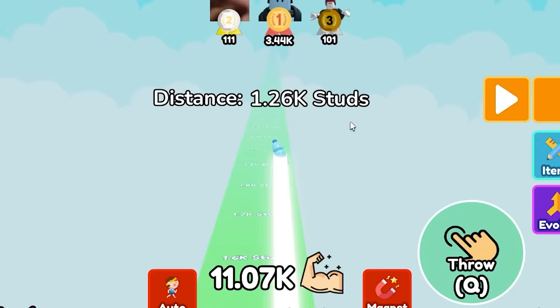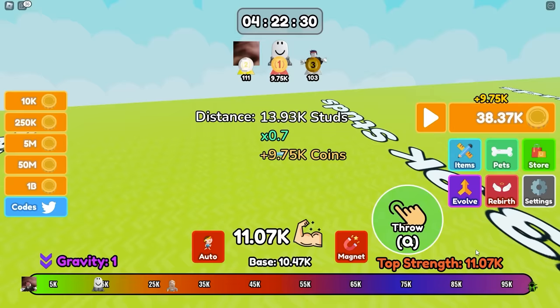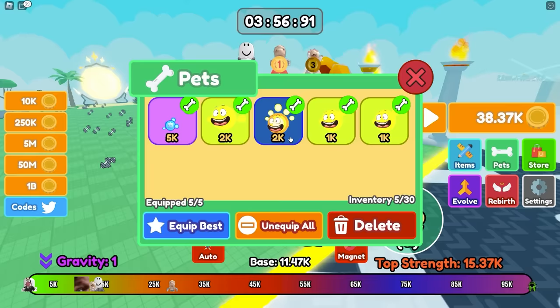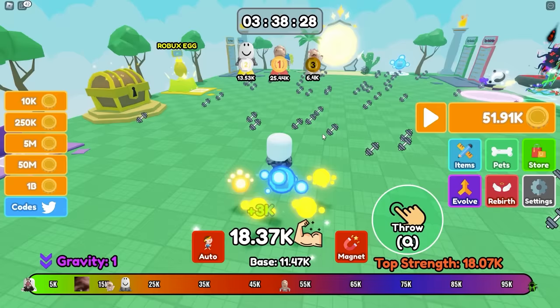Let's throw the water bottle. Oh yeah, we're going far — actually not that far, kind of sad. We have to throw 100,000 to get to the end, so we've got a lot of work to do. I can evolve pets! Look at this green bubble — evolve! Now my pets are a lot stronger. Let's throw and get to 20,000. I need more strength, though.